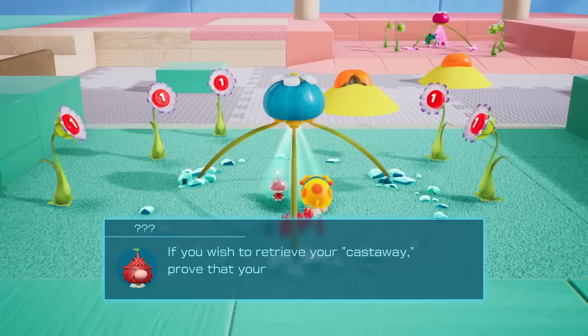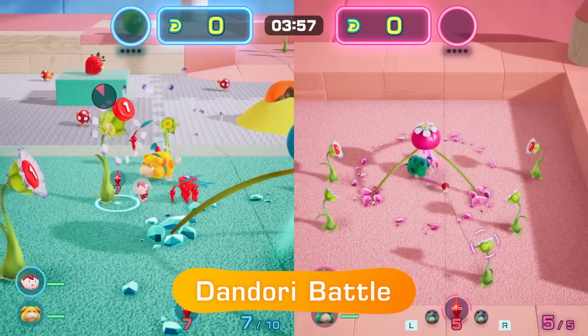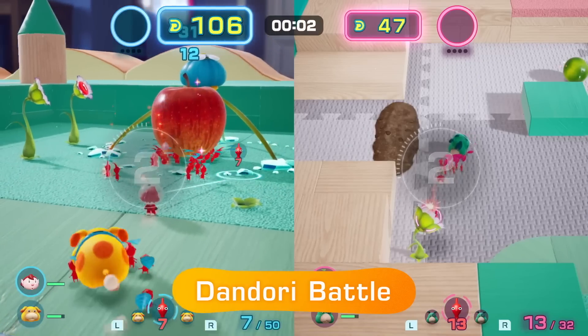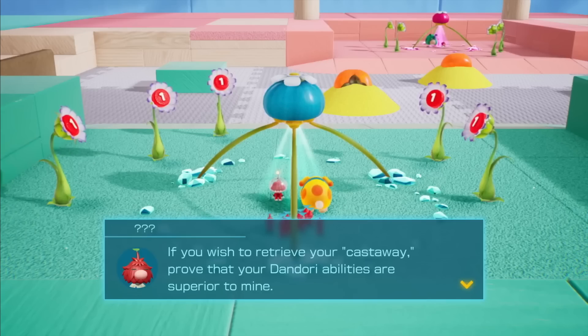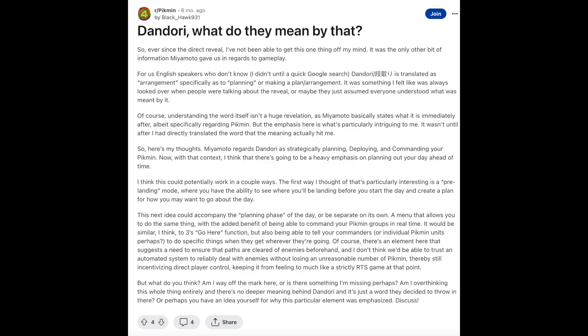This whole thing versus question mark looks like a variation on bingo battle — your goal is to beat this Olimar figure in points gained from collecting treasures, and then you can win the castaway back. The name dandory doesn't directly translate, but it maybe means plan or arrangements — I feel like it's just saying strategy game or strategy battle. Apparently Miyamoto refers to Pikmin all the time with the word dandory, and the apparent translation to arrangement is something I'm still pretty solid on.